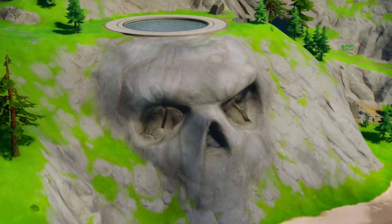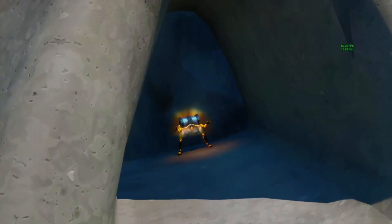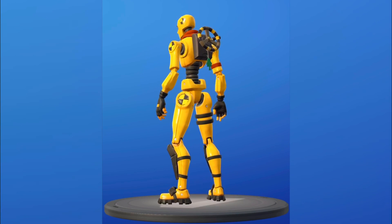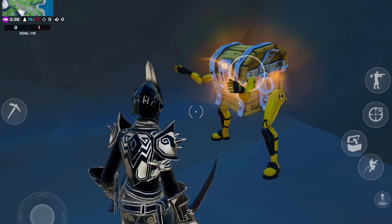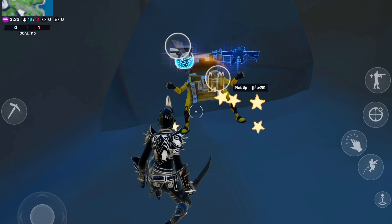The good old Grotto is now just an oversized swimming pool, but does still hold a unique chest you probably don't see every day. Meet the dummy chest. It was here before the dummy skin was introduced in the item shop, and I was kind of wondering why it's here in the first place. Is Fortnite telling me that I'm a dummy just because I came all the way for this one chest? They better not be.